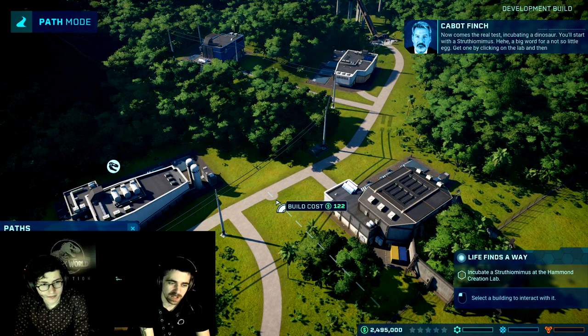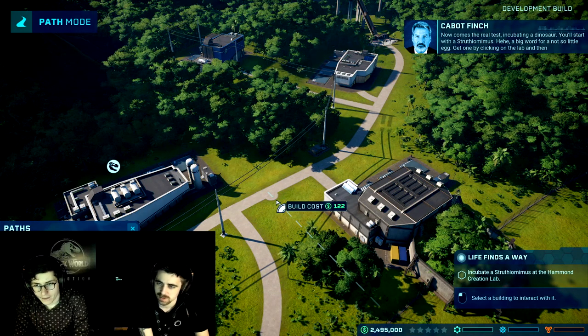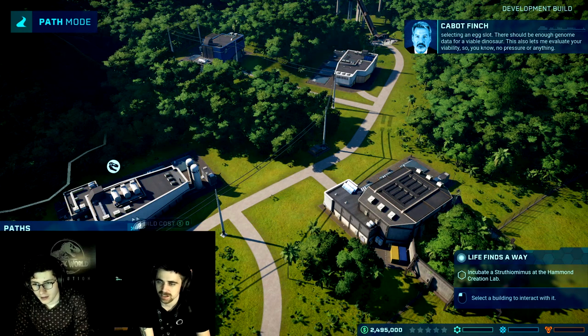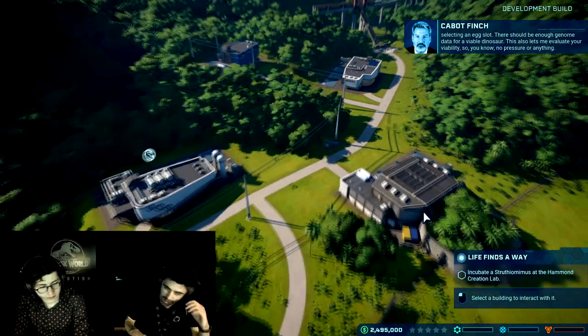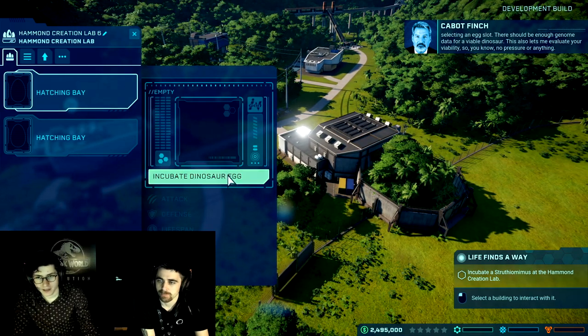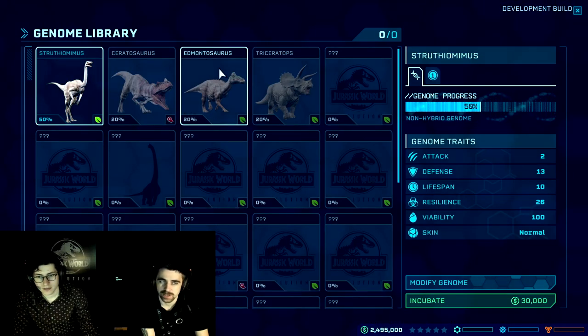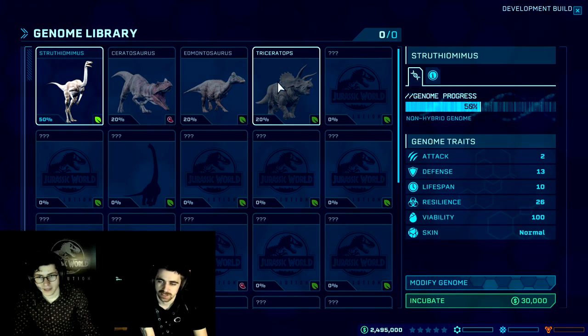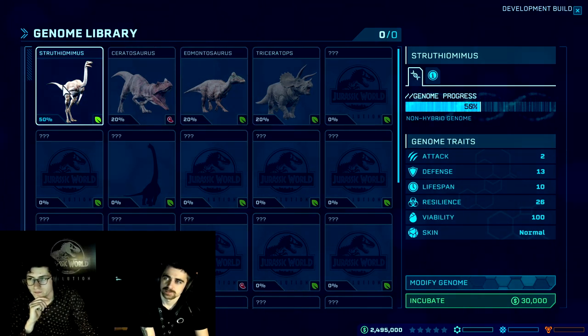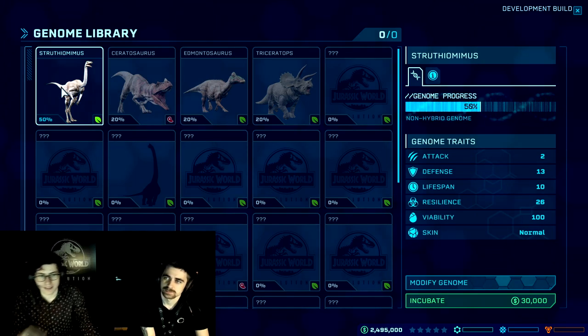Paths work a bit differently in this one — it's a click, then you drag and click again. You can toggle between curved paths and non-curved paths with the spacebar. It might not let you do that now because we're locked into the tutorial. Then click on the lab to get one — that's the building we just created. Then we go to hatching bay and incubate a dinosaur egg.